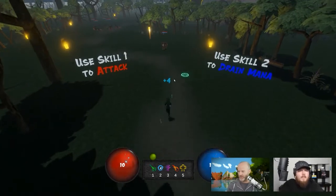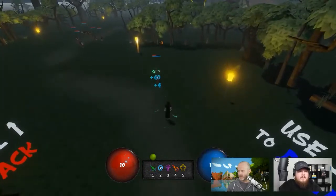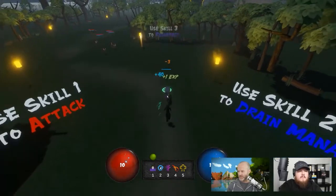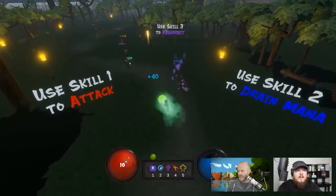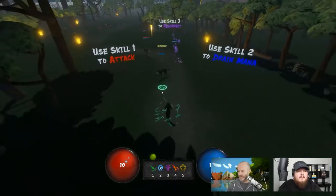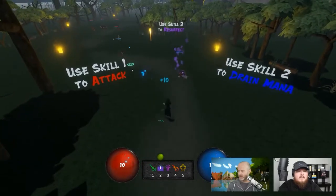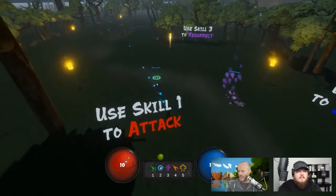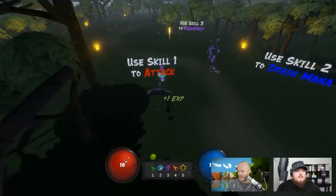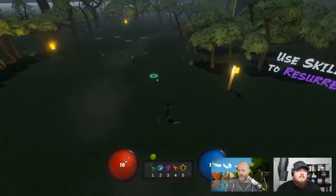Use skill two to drain mana. This feels like playing the RPG from the Game Dev TV course we had. Skill one, how are you? Skill two — oh, I changed to two mana drain. Skill one to attack, nice.